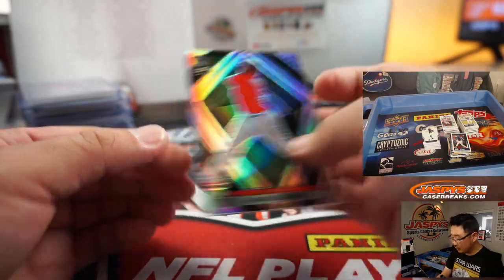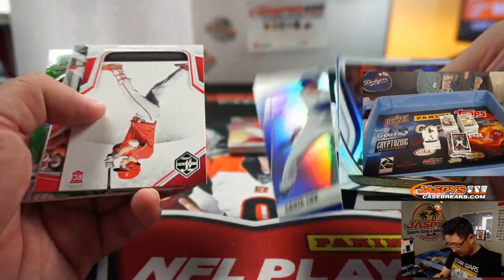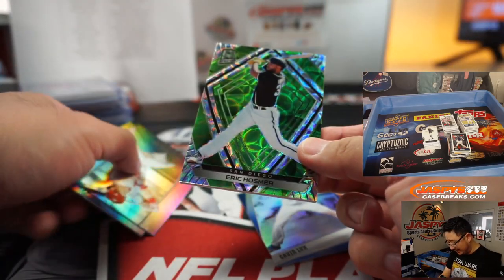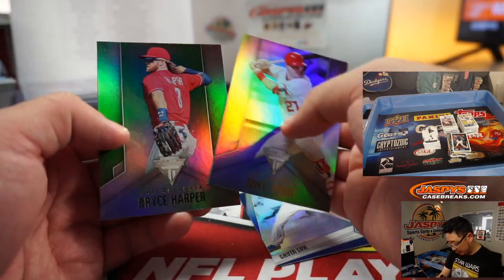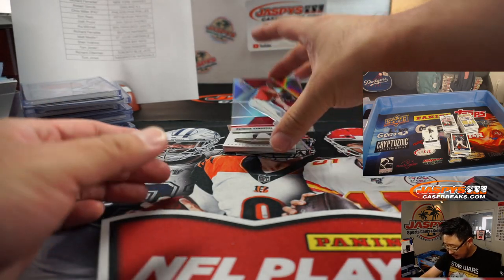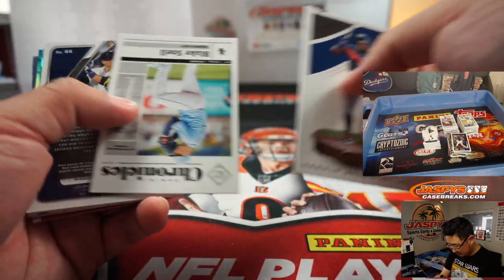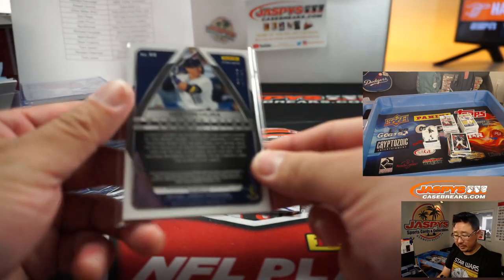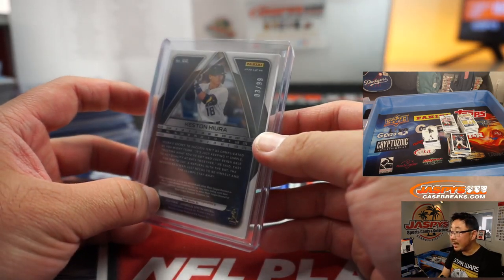Raphael Devers — Spectra cards are really sharp looking. Eric Hosmer, 33 out of 49, green scope, Padres, Josh Pruce. I'll say it again — I really want to see Spectra Baseball; baseball on that Spectra design would be pretty sharp. Patrick Sandoval, Mosaic Silver Rookie. Kesson Hira, Spectra Jersey, Brew Crew, that'll be for Chris Miller — 3 out of 99 on that one, Chris.